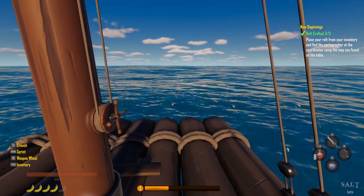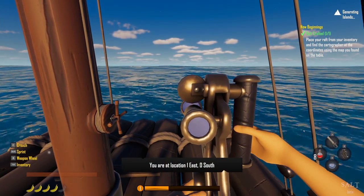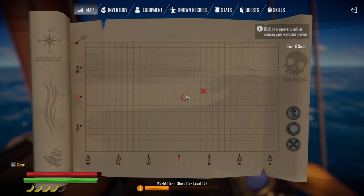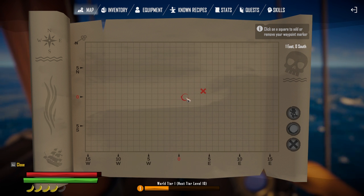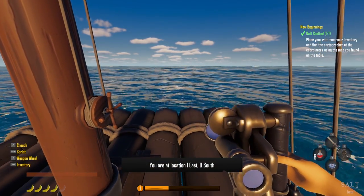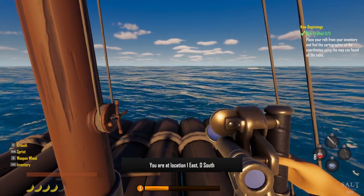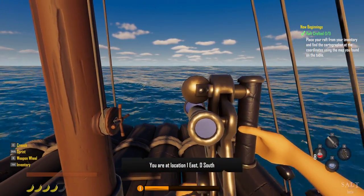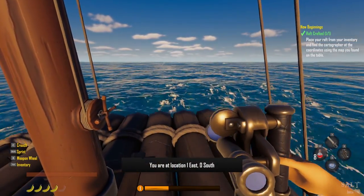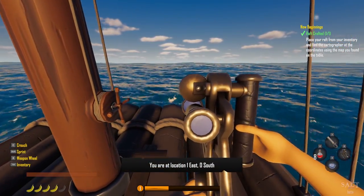So eventually the coordinates will change. We start at zero zero, now we're at one east, zero south. Looking at the map you can see we were here and now we're here, and it'll keep going. Hit the sextant again and that'll read two east at some point, depending on how long it takes. Anytime you want to know where you are on the map you hit this thing.